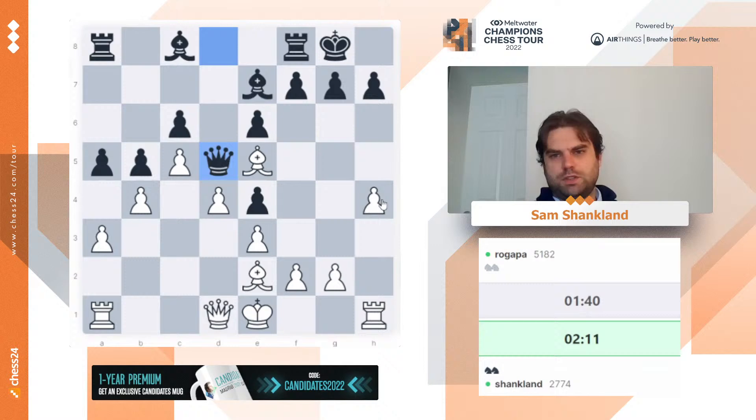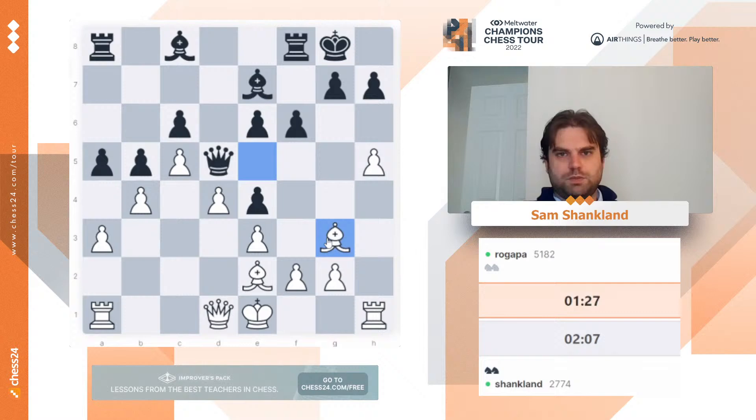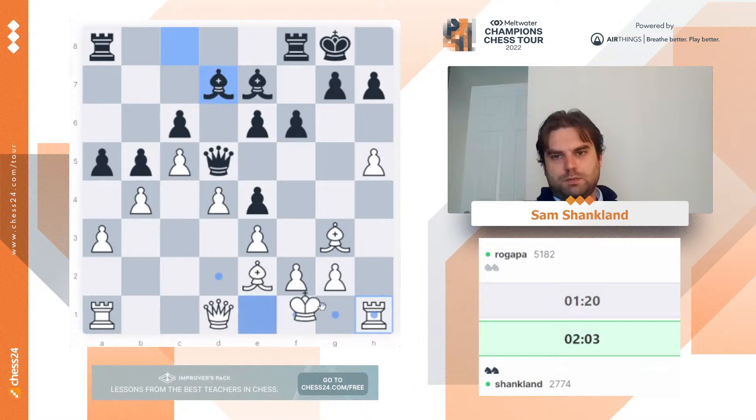So queen d5. Now that he's not actually threatening bxc5, the queen on d5 makes less sense. F6 — sure, happy to tuck the bishop back home. Maybe he can try like ab4, rook a1, and queen b3. But I have a feeling I should just be good there even with a pawn less because my activity is so powerful. I don't know if I want to play h6 before castling or not — probably not. There's no need to rush; it just feels like it'll make it easier for him to play g5 and get counterplay.